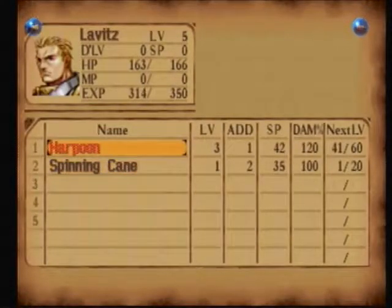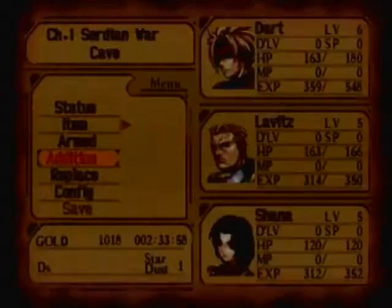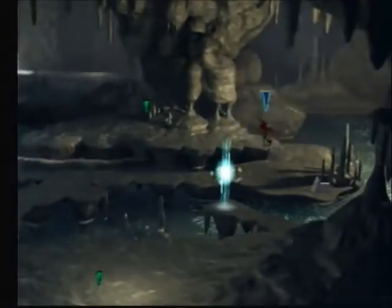For instance, Harpoon has significantly more SP than Spin and Cain. Spin and Cain might just gain damage — it might stick at 35. So what I want to do is get each addition to level 5 and then switch. For most of the game I'm going to alternate between an SP addition and a damaging addition for specific situations.